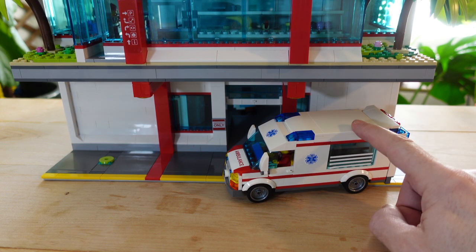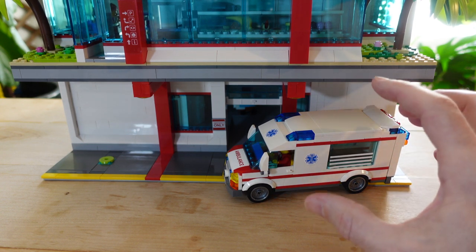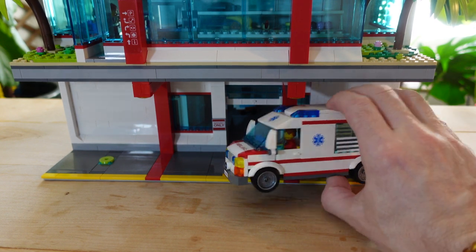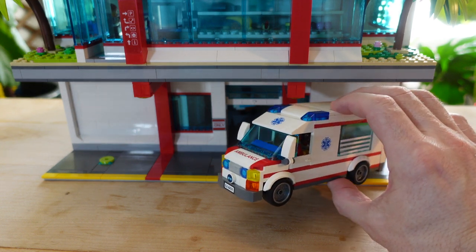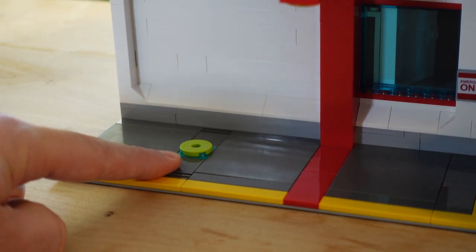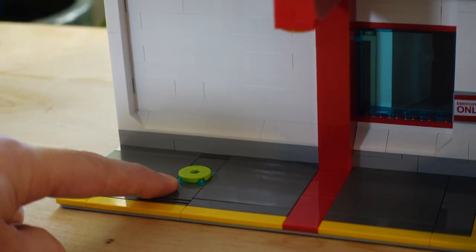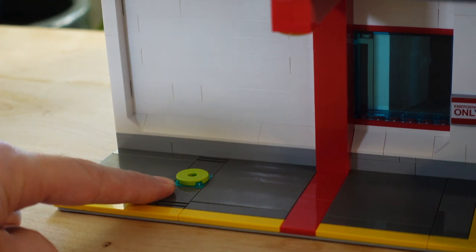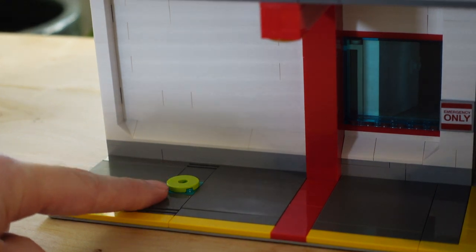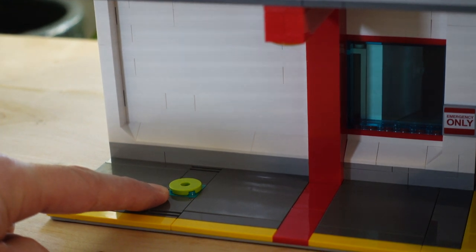The first point is that all vehicles in Paradisa City are battery electric vehicles. If you recall, my Paradisa City is set in the future, in the year 2060, so this ambulance is obviously going to be a battery electric vehicle. This is a wireless recharging coil, so that when the ambulances park right over it, it wirelessly recharges the ambulance battery. When the ambulances are not in use, they're parked over the top of this, constantly keeping their batteries fully charged for when they're ready to go in an emergency.